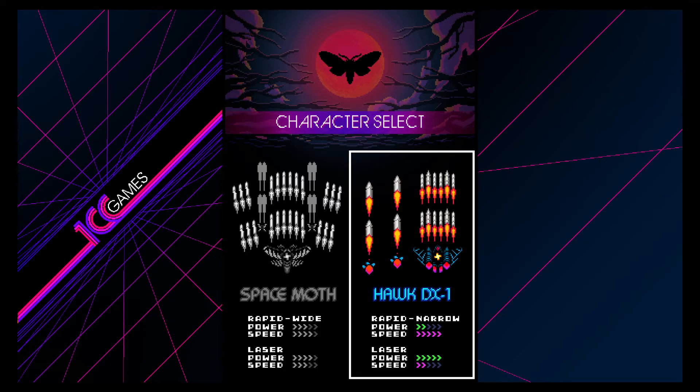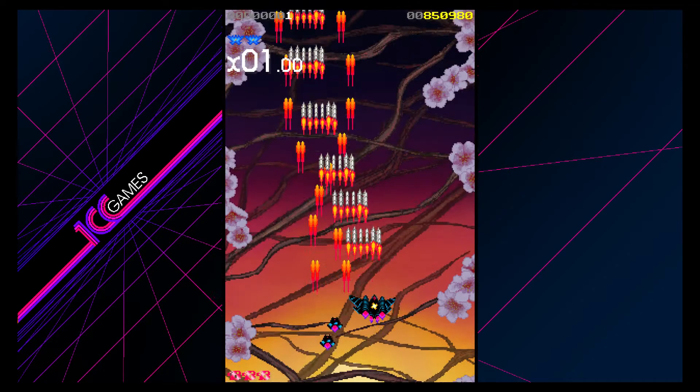So we're going to jump into a run. You have these two moths to choose from: the Space Moth and the Hawk. This one has a stronger laser, which I like a lot, and a few other things I like about it — I can explain that as we get into it.